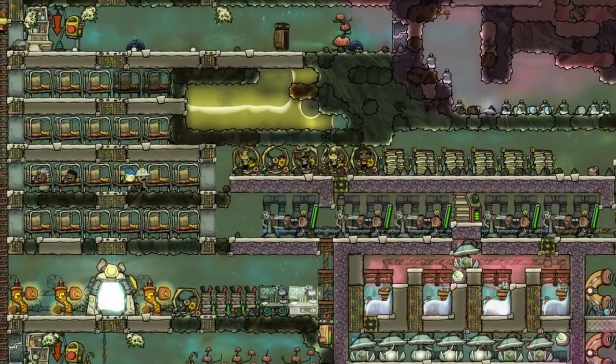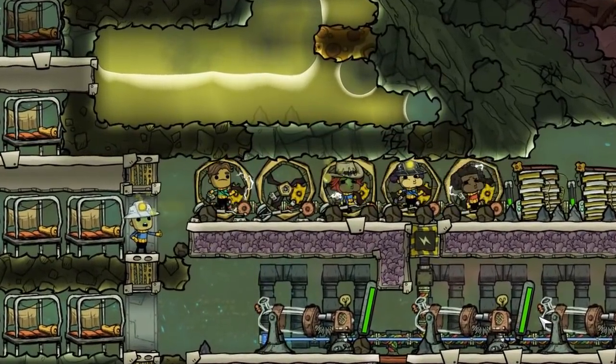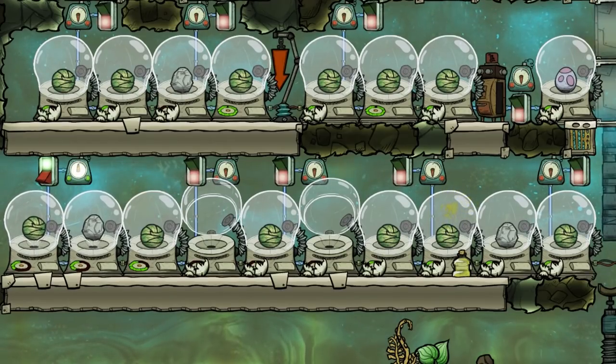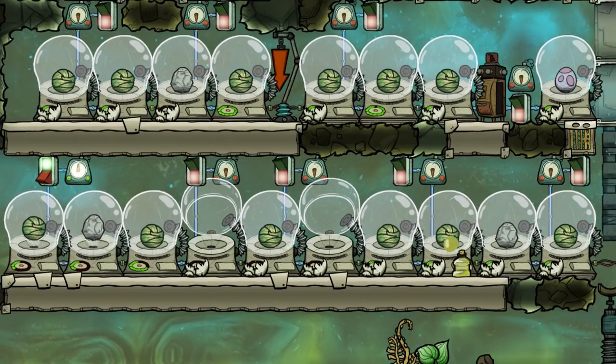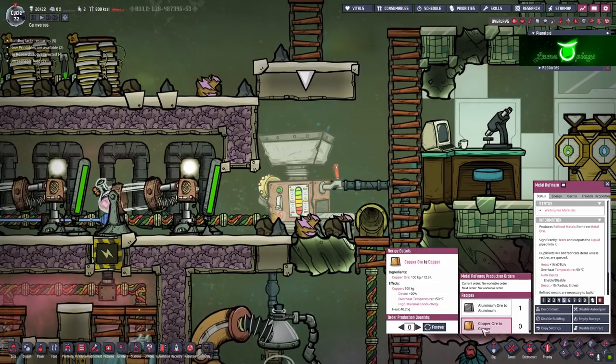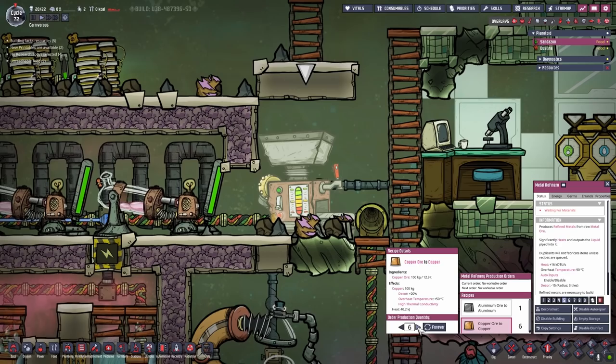Hello to all the memes and bubbles. Let us continue where we left off last time. The next achievement we are trying to get is the carnivore achievement and we are only one eighth done. That is why one of our main priorities is increasing the number of incubators we have. In order to build more incubators we need to refine more metal — get the copper ore we send over from the other planetoid and make some copper out of it.